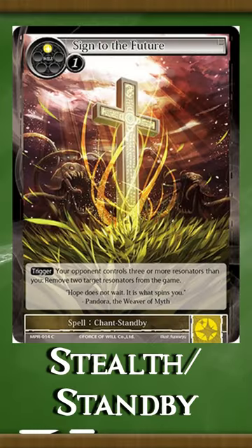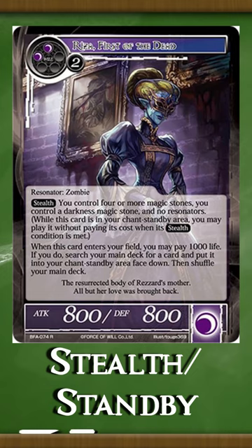Hey there rulers, let's talk about stealth and standby. Stealth and standby cards are put face down in the standby zone by paying two will. When the trigger condition on the stealth or standby card is met, they are flipped face up and put on the chase. At resolution, the spell resolves or the resonator goes into the field.